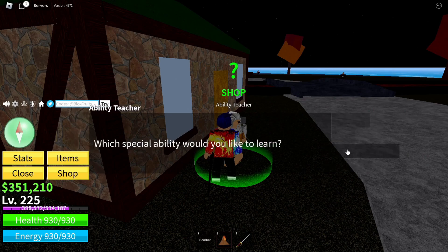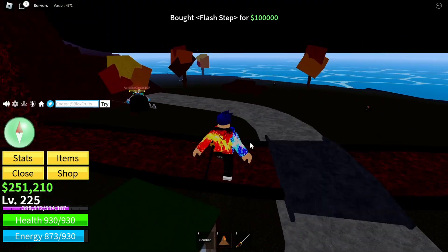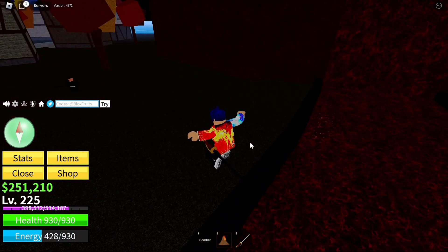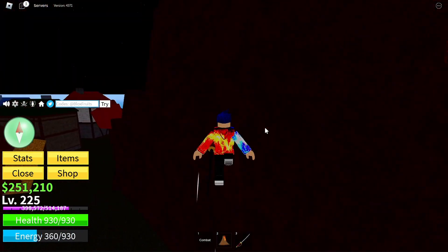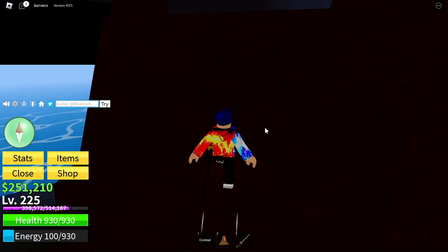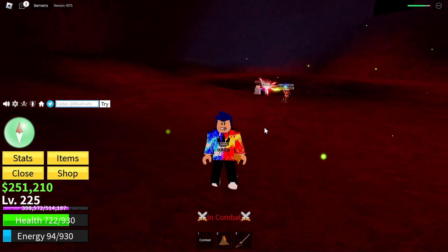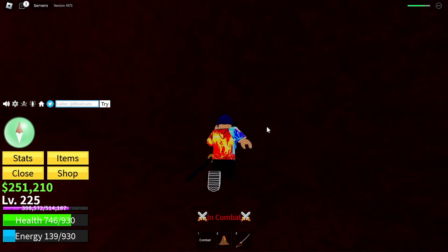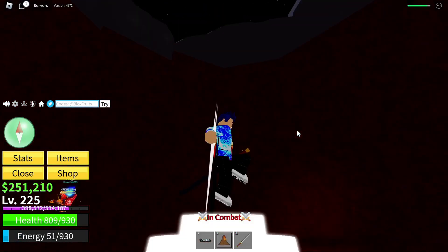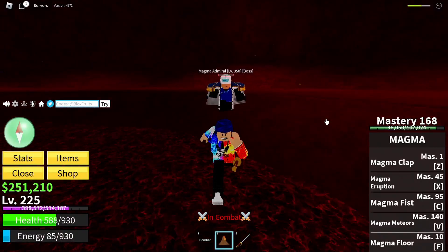I got air jump, aura, and flash step. Aura helps your sword. Wow, I just fell into a cave. There's no swords in Magma — there's the ability teacher if you want aura, flash step, or double jump. But wait, I forgot — there's a secret sword here!